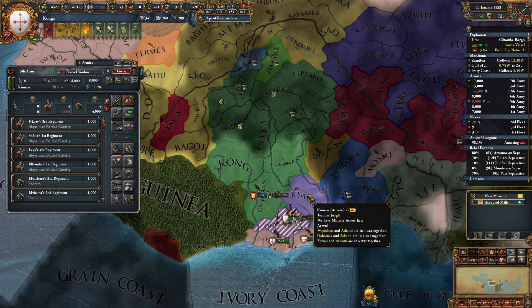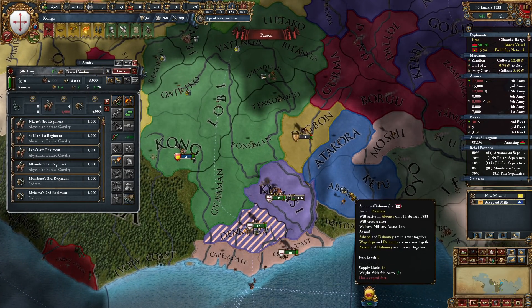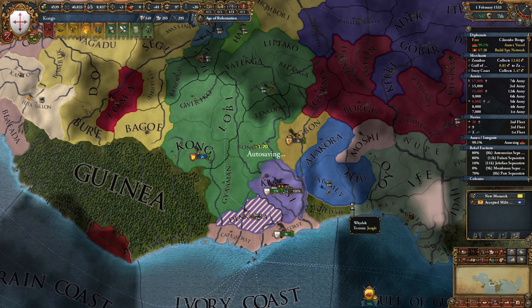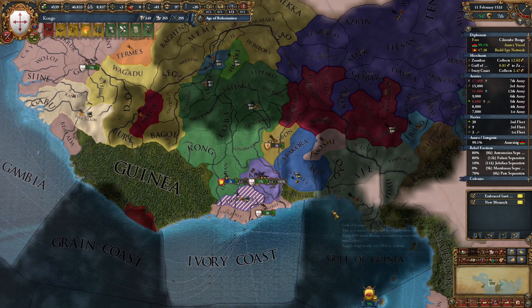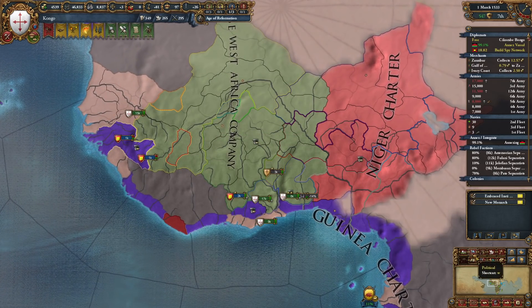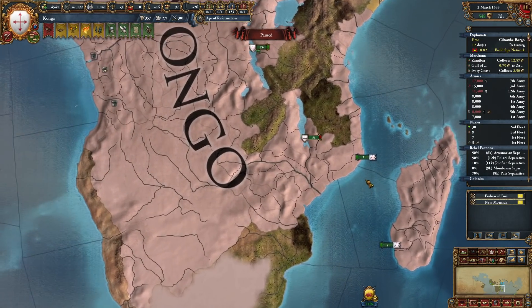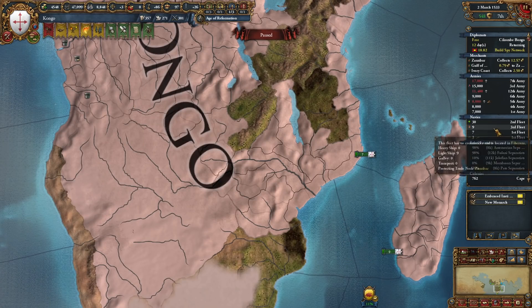Let's also take out Dao Mai with the sieging army. I think I'm just going to core this — it's part of the Congolese West Africa Company. There we go, Maravi is integrated. Congo is now a bit bigger and we also integrated the armies. Are we over our force limit? We have to remove some. We also got some ships.